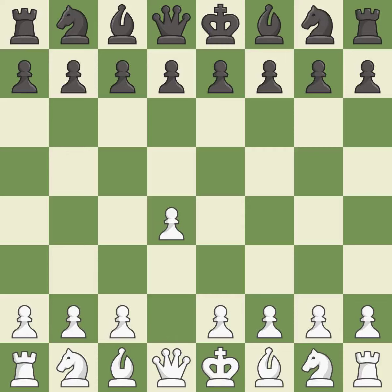Opening with the queen's pawn controls the center and usually leads to a more positional development of the pieces. The Modern Defense plays G6 to fianchetto the dark-squared bishop on G7, where it will attack the center from the long diagonal.